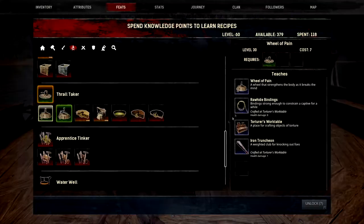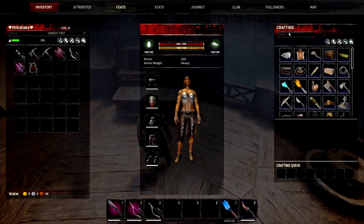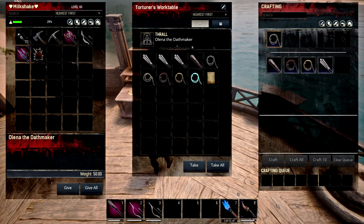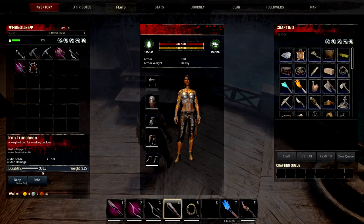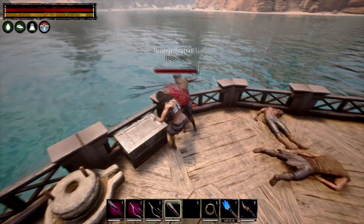The next step up is the wheel of pain tier two. This is when you can learn the torturer's work table, the next bindings, the iron truncheon, and the T2 wheel of pain. The torturer's work table costs nine shaped wood, ten iron bars, and two twine. You can place taskmasters in the thrall slot to make things cheaper or get access to chain bindings, which cost three steel bars — highly recommended. At this tier we're getting rawhide bindings for three leather and the iron truncheon for five branches, four iron bars, and ten leather. The iron truncheon has 300 durability and rawhide bindings have 600.